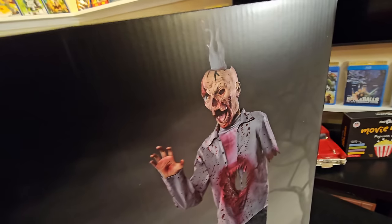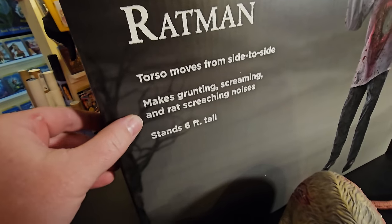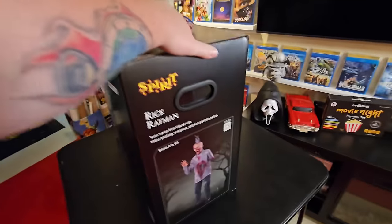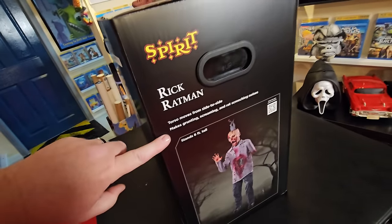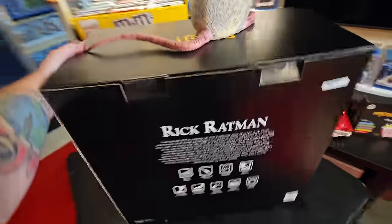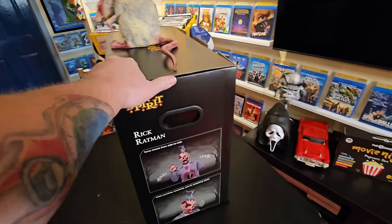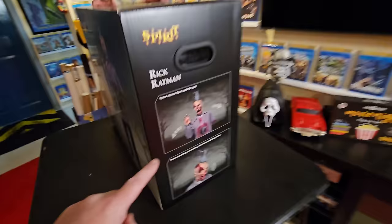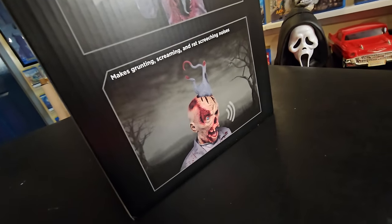Look at the look on that guy's face. Torso moves from side to side, makes grunting, screaming, and rat screeching noises. Stands six feet tall. We got a rat in the head, we got a rat in the body, and we got a rat right here. As we turn the box around and almost destroy my table, we can see Rick Ratman on the side again. Torso moves side to side, makes grunting, screaming, and rat screeching noises. We turn it around to the back and we have Rick Ratman and the story of Rick Ratman. And on this side of the box, we have two good pictures of Rick Ratman and the rats that are eating the man.